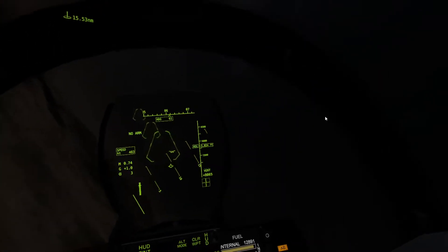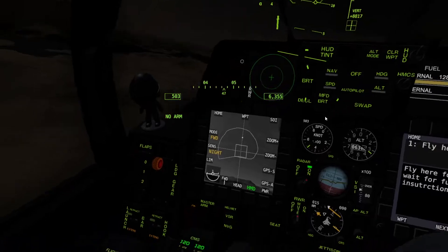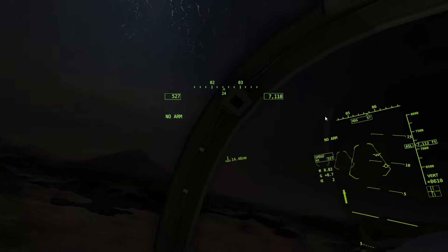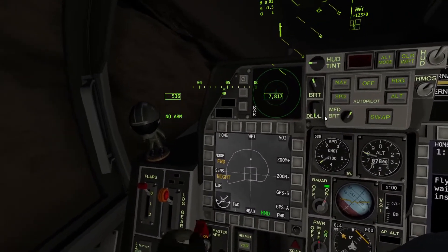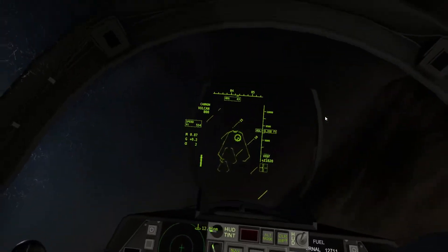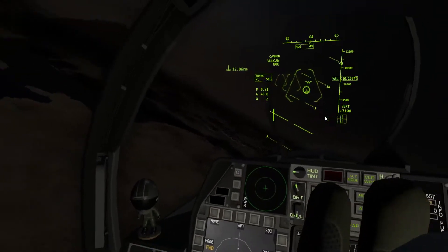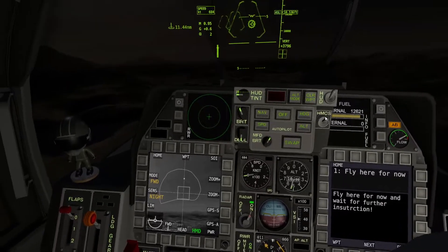I didn't realize how dark that actually was. I mean, it was at the angle, but still, it was pretty bad. Then I turned interior lights back on — I don't really know why. I personally wish there were two lights in there so it wasn't just coming from all one area. Master arm on so we can fire weapons, and making our approach to the waypoint — about 11 clicks.